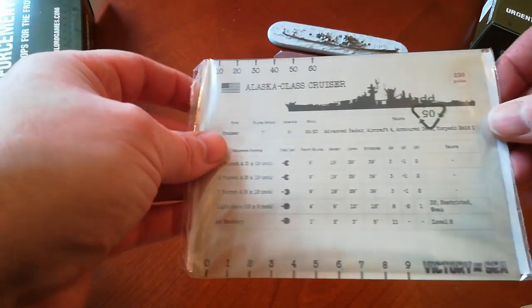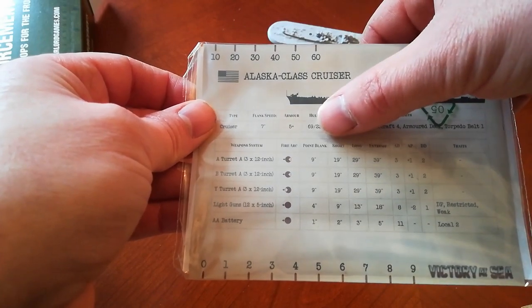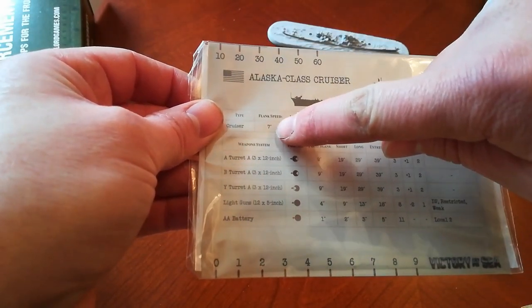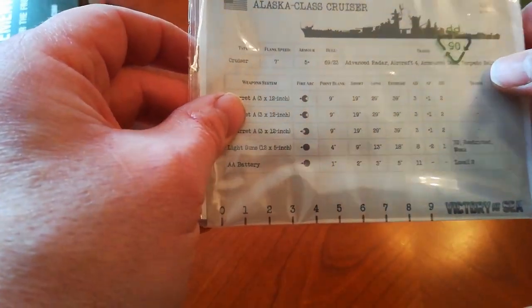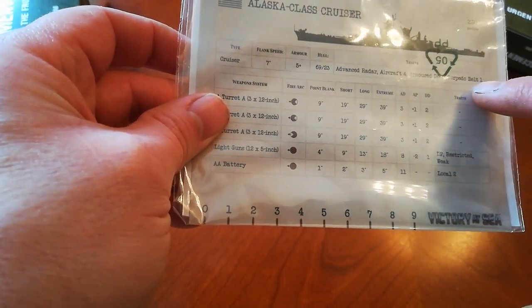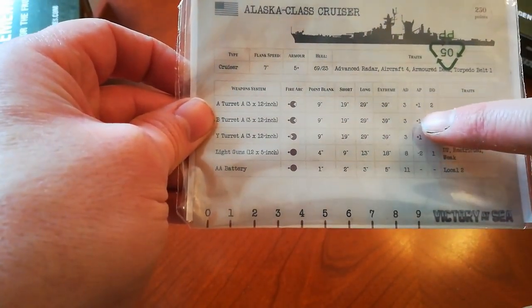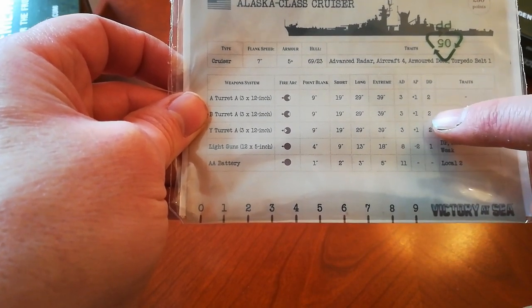First things first, let's go to the stat card. As you can see, just 250 points for an almost 70 hull. Armor 5, which is pretty good, but a 7-inch flank speed which is really good on a wild class heavy cruiser. Advanced radar, aircraft 4, armored deck, a bit of torpedo protection, and then really good guns - three attack dice, armor penetration benefits, and damage dice of two.